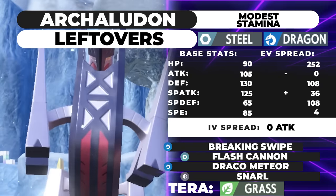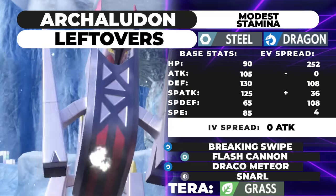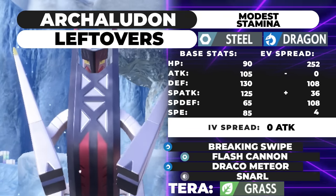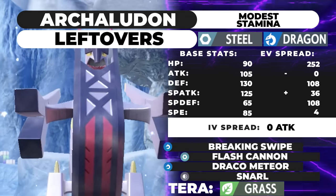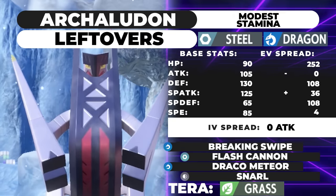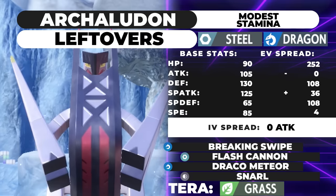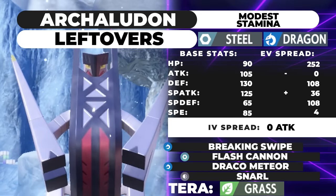The next moveset doesn't use Stalwart but rather uses Stamina. Despite Archaludon being a really good Assault Vest candidate because of its low Special Defense, you can actually invest enough Special Defense to tank a Choice Specs Fluttermane Moonblast — and that's what this set aims to do, because it allows you to run Leftovers and Stamina. Stamina gives you +1 Defense every time you're hit by a physical move. Switch in on Urshifu Rapid Strike Surging Strikes and you're at +3 Defense instantly.